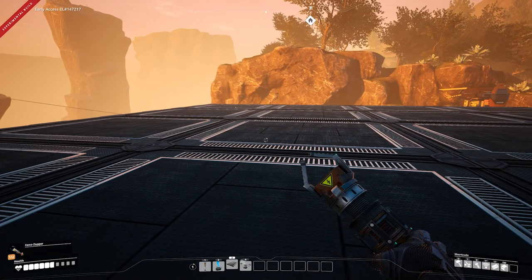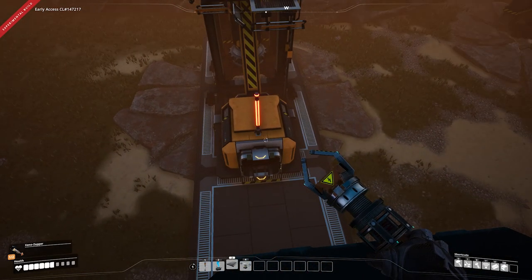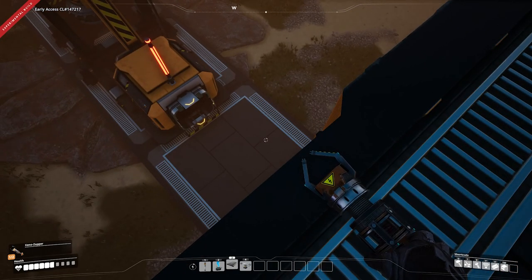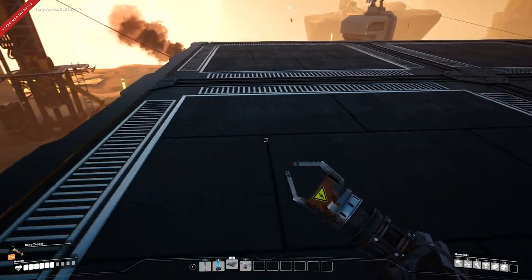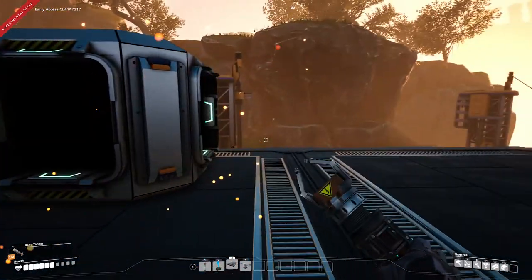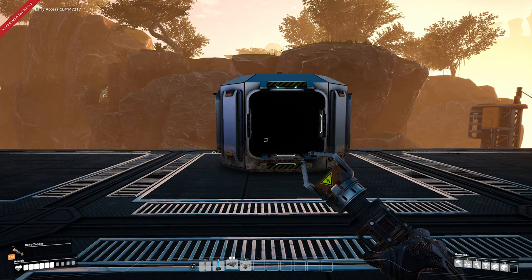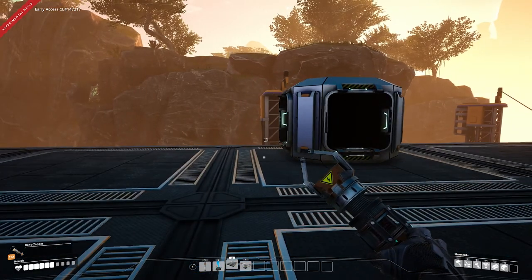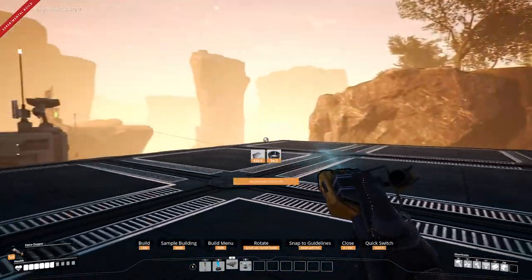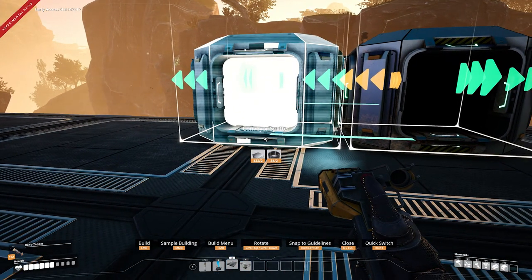This factory is designed to take in 120 ore per minute from a Mark 1 miner sitting on a pure node — that's how much ore a Mark 1 miner produces on a pure node. With our Mark 2 logistics coming soon, we'll bring that 120 ore per minute straight up onto the top floor and split it into four streams of 30, since a smelter handles 30 ore per minute. Due to space restrictions in the 4x4 area, we'll set up three smelters on the top floor for iron plate construction.